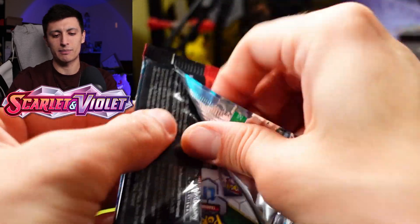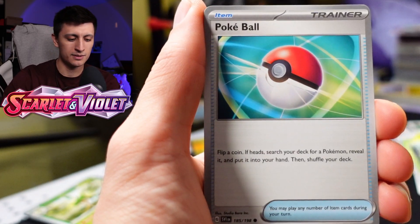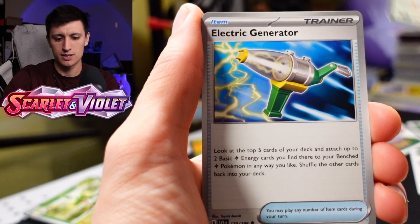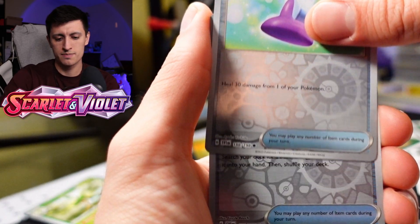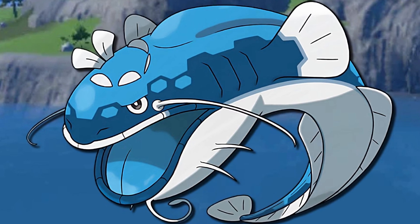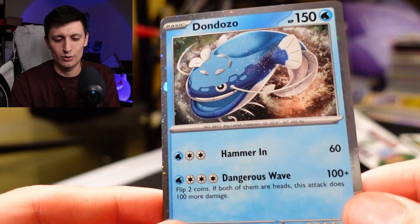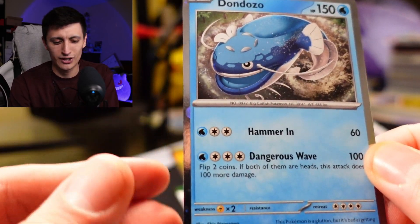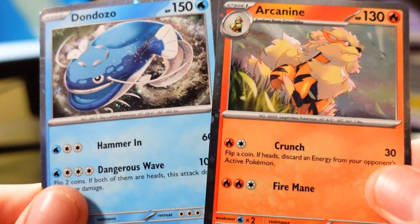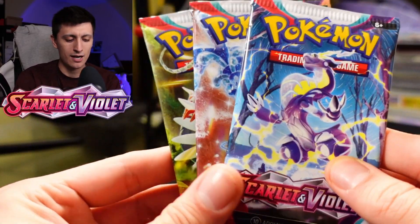We've got the Gyarados pack art, then we're going to open up the Dondozo 3-pack blister. We got a Switch, Fuecoco, Tropius, Pokéball, Staraptor, Electric Generator, a Potion, Energy Search, and a Palmed. Dondozo is such a weird Pokémon — it kind of reminds me of a sushi chef or fisherman in Japan who's been reincarnated as a giant whale. Here's a look at the Dondozo card — that holofoil pattern looks spectacular. Arcanine is obviously the better Pokémon of the two. We've got three packs now to get into.